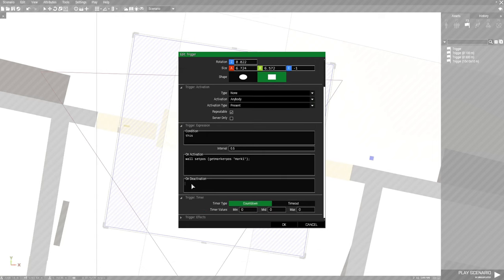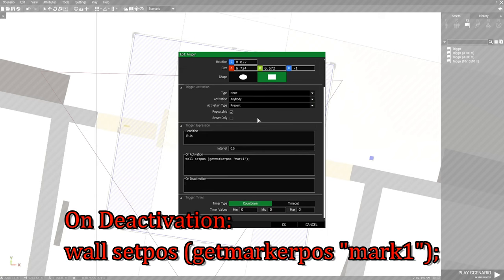Then we're going to go down to on deactivation and put: 'wall setPos [getMarkerPos "mark1"];' — using the same structure. So on activation the wall is going to open, it's going to move to Mark 2 or marker 2. And on deactivation, which means when you exit the trigger, the wall is going to move back to position Mark 1. So we hit OK.